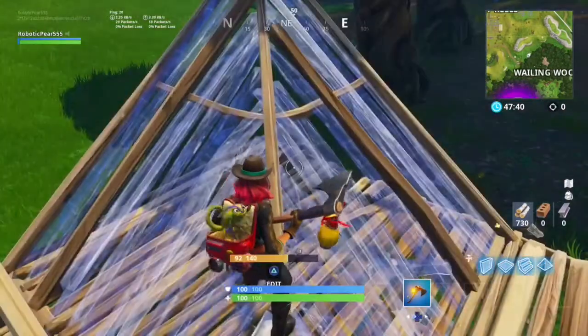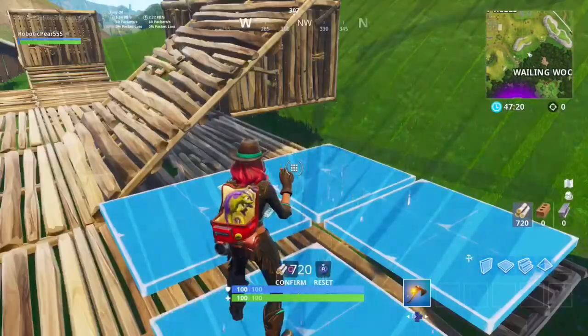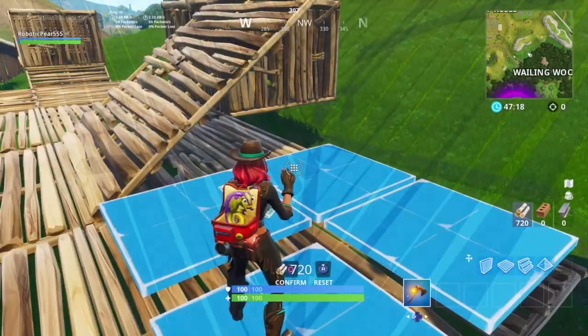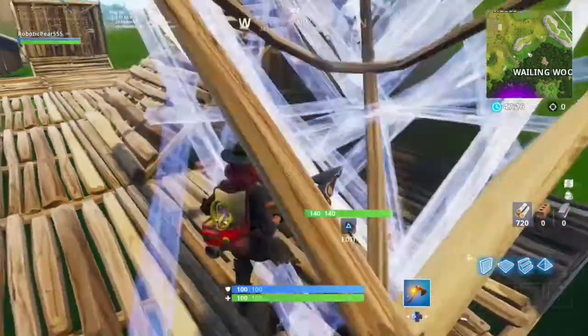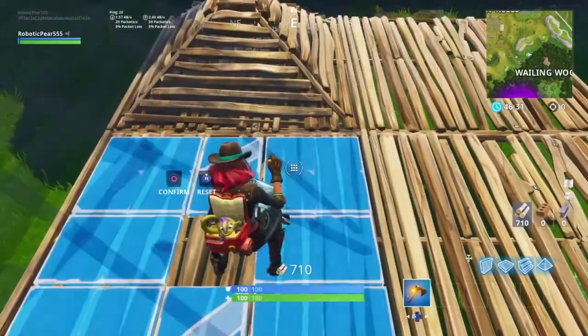You can edit out one corner of a pyramid, and editing out two corners turns it into a stair type thing. Keep in mind that if you edit out three corners and don't support a pyramid on a wall, it will actually break upon confirming the edit.